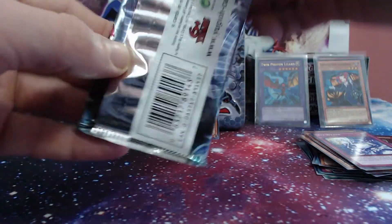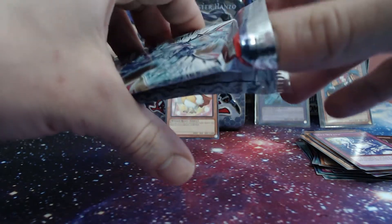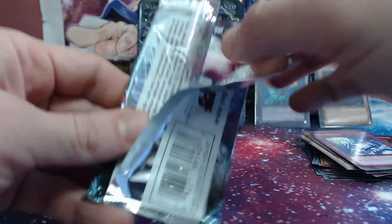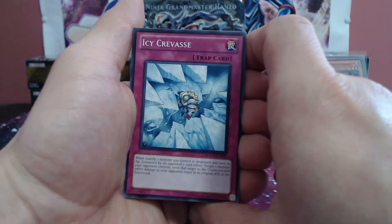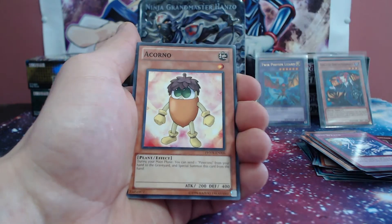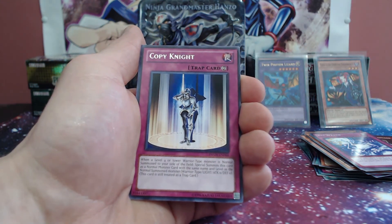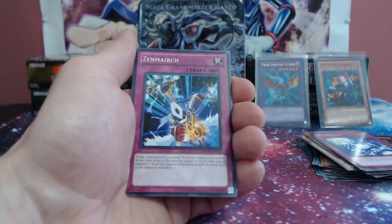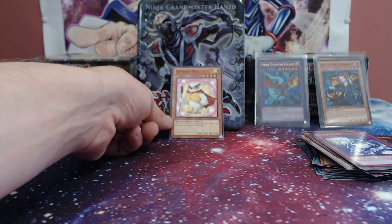I feel like we might be getting something in this Photon Shockwave pack. Icy Crevos, Control, Dual Slasher, Ocorno. For the rare we have Copy Knight. The Ohm — so nothing crazy in our last pack. The Rabid Dragon and Cross Attack. Overlay Owl, you didn't give us the luck we needed.